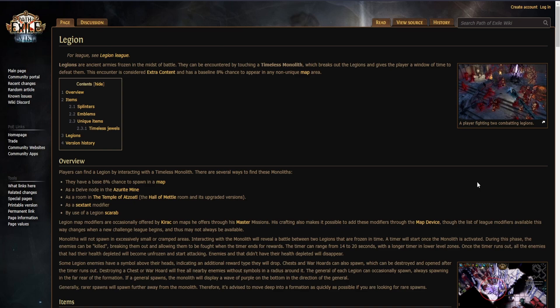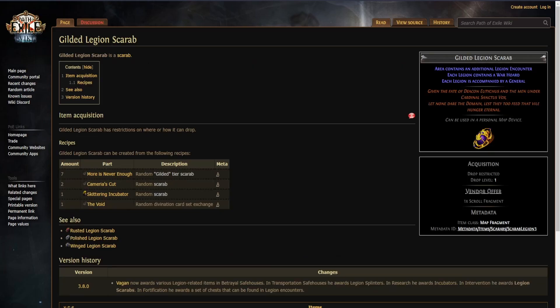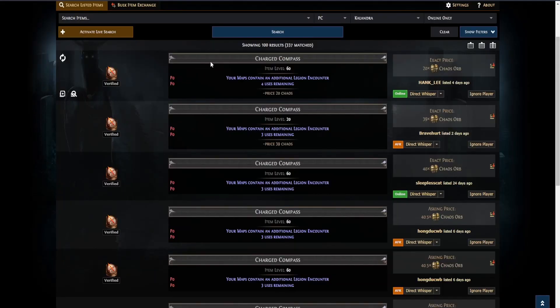What Scarabs and Sextants should you take? If you are not using the Atlas passives, you should take a Polished or Gilded Scarab. If you want to use a Sextant and can afford it, you should use this one: 'Your maps contain an additional Legion encounter.'